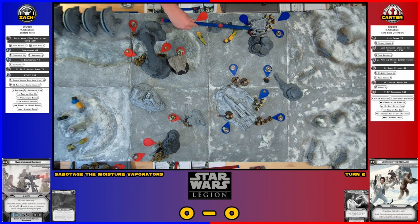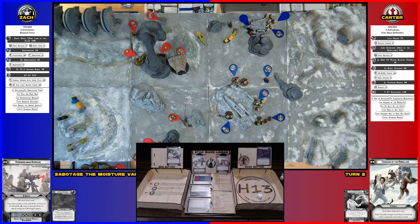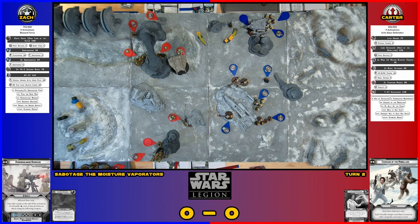Is that range three? I think so. I'll go with it and take a standby. I'll repair the evaporator — put a suppression token next to the evaporator, and that sets it from one wound down to zero. Luke's going to take a dodge and then repair the evaporator.